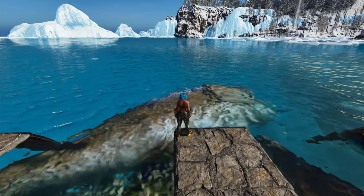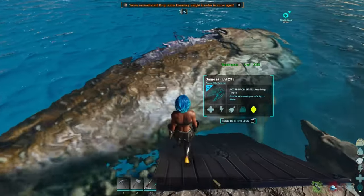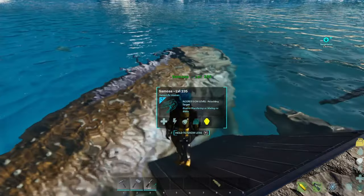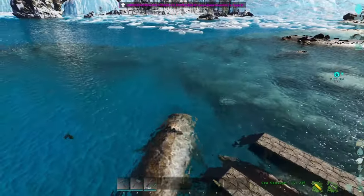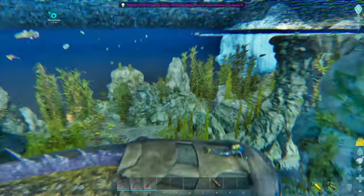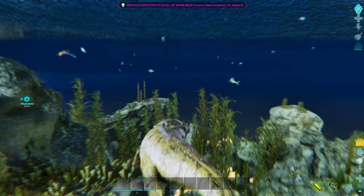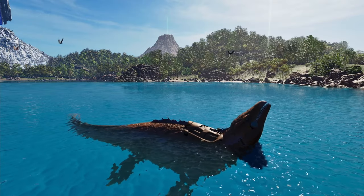I'm going to first go over the most efficient way to get black pearls by far on the island. You're going to want a good beast for this one. My choice is a Mosasaur, but you could also choose a really good Basil, a really good Tusso, or if you're brave enough, a Plesiosaur.